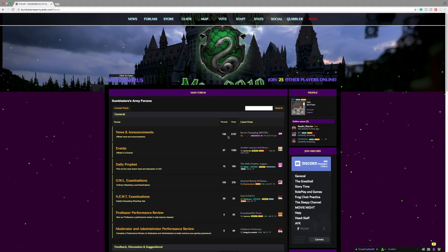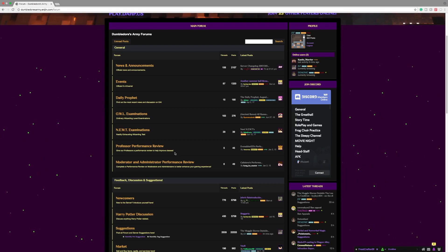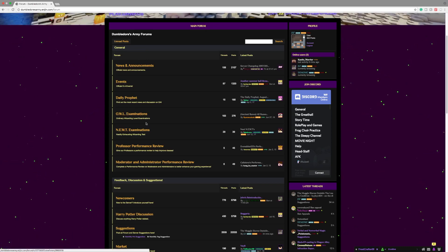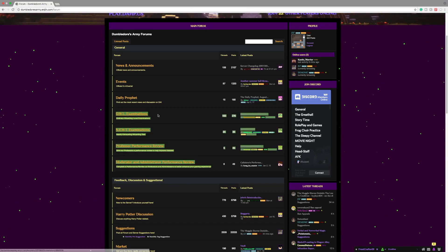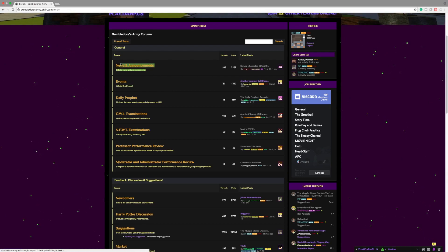Now I will explain everything that goes on with the forum categories and how to post something on the forums and the formatting you can use when editing your text. Right here we do have the general section of the forums, which includes news and announcements, events, the Daily Profit, OWL examinations, NEWT examinations, professor performance review, and moderator and administrator performance review. Right here you can look at the Daily Profit, we have events like the summer ball, and we have the news and announcements from Felix.